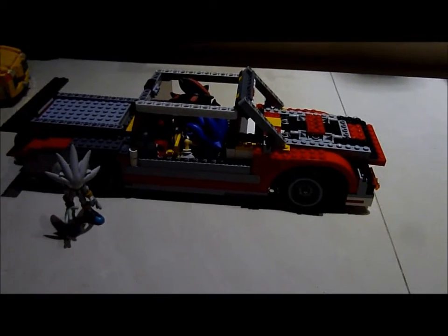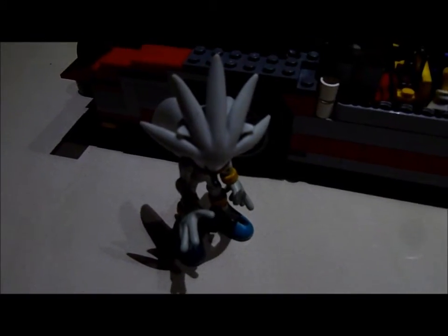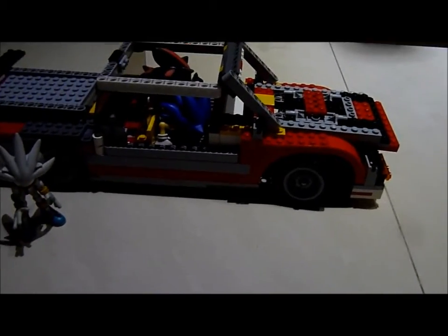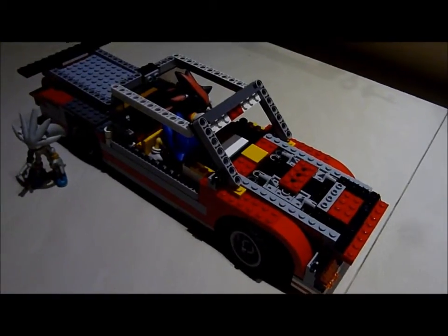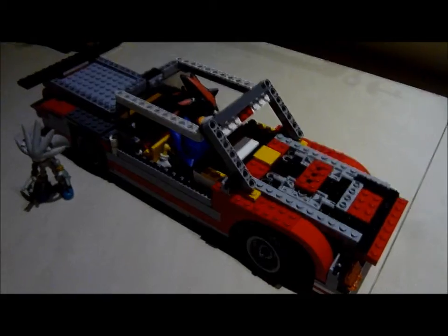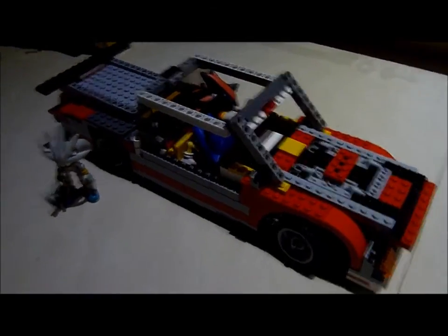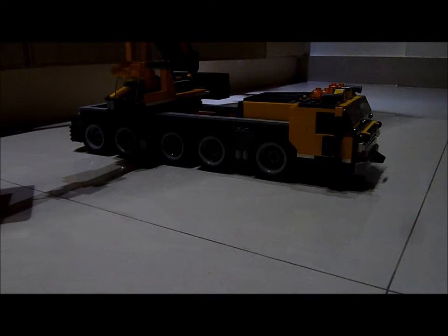Now in the red car we have Sonic and Shadow driving. Unfortunately there is no back seat in this car, so Silver is going to be left out for this test — which might be good for them because I don't think they want to get any more injuries. This car is a bit bigger than the other car, as I mentioned in one of my reviews. So let's now test this car. 3, 2, 1.